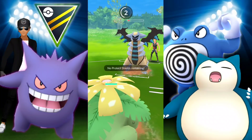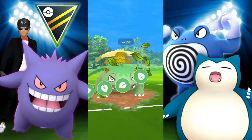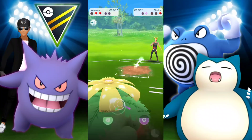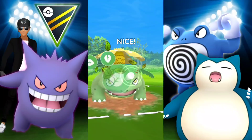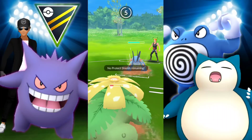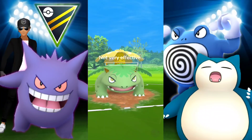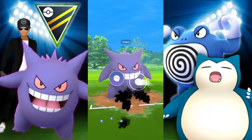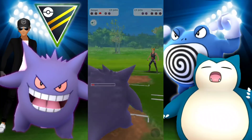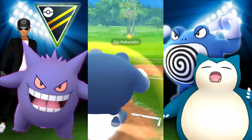We make a swap into Venusaur — we switched out the team again. Keeping Poliwrath and Gengar, but swapping out Muk for Venusaur. Snorlax is still sitting on the bench. I just wanted to use Venusaur — I was running into so many Swamperts. Then the time I had Venusaur it wasn't able to do what it needed to do. But Gengar was able to pull up the win for us with a Shadow Ball.